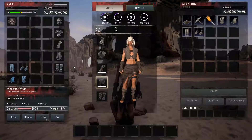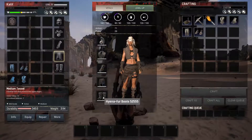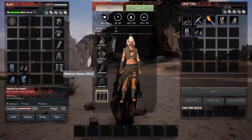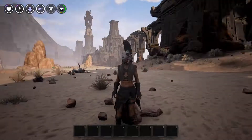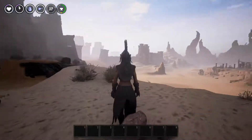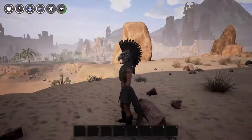Let's go ahead and continue. The wrap or leggings 18 and 7, the tasset 16 and 7. The boots we have 7 and 3, and the medium boots we have 6 and 3. So I hope that helps everyone out when determining what armor is best, and it is surprising that this hide armor is better than the metal armors, but there you have it.